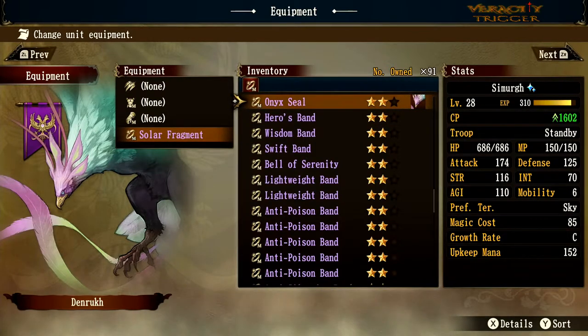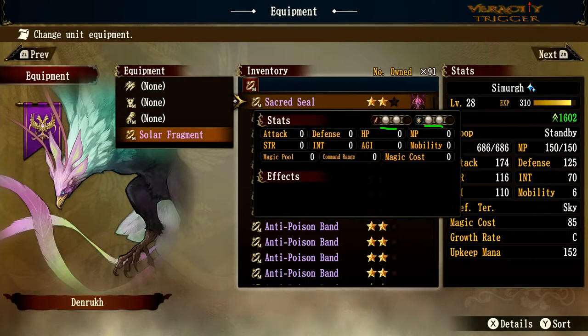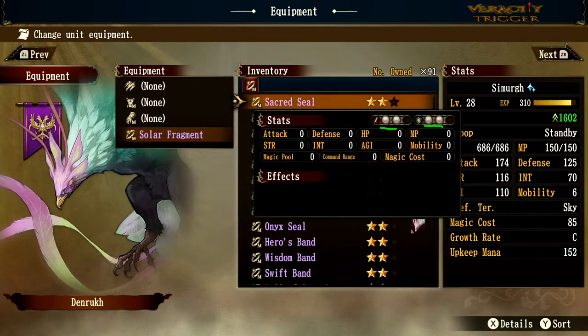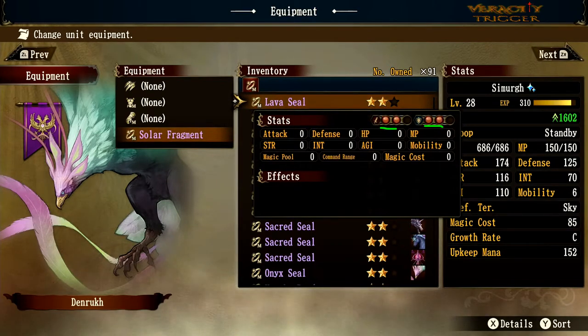Now we're moving into interesting pieces of gear mostly revolving around orbs. The Onyx Seal gives two black orb defense and two black orb offense, helping you attack and defend with black orbs better. Sacred Seal is similar — just changing the orbs. Lightning Seal covers green orbs, Thunderous Seal and Tundra Seal cover blue orbs, and Lava Seal covers red orbs.